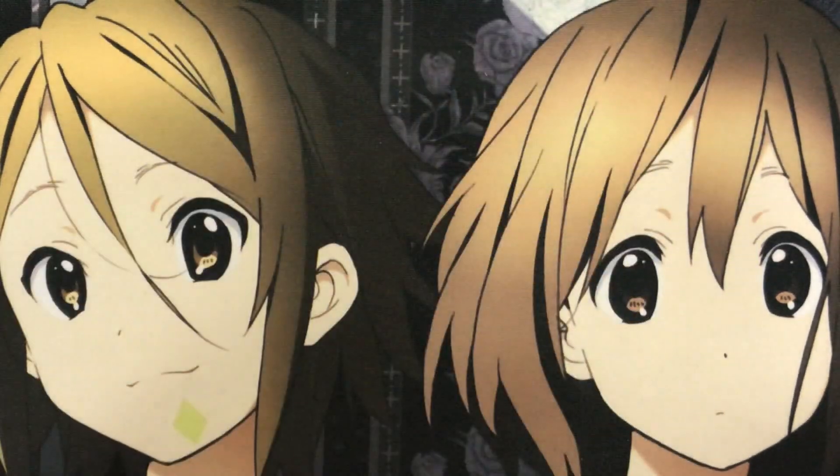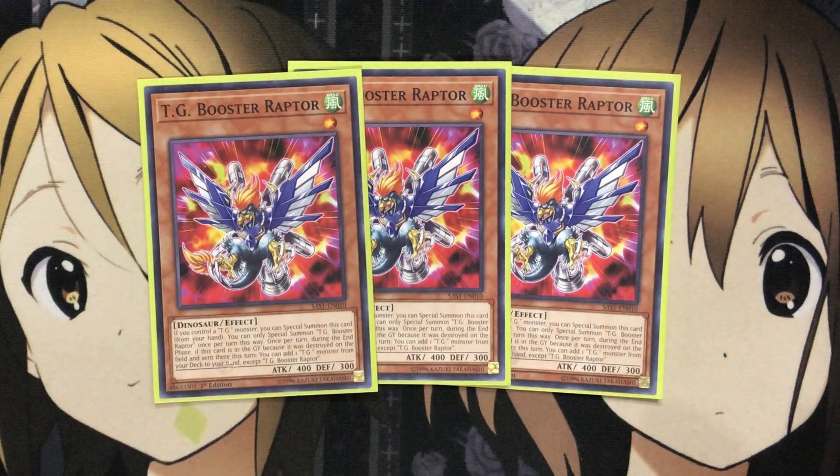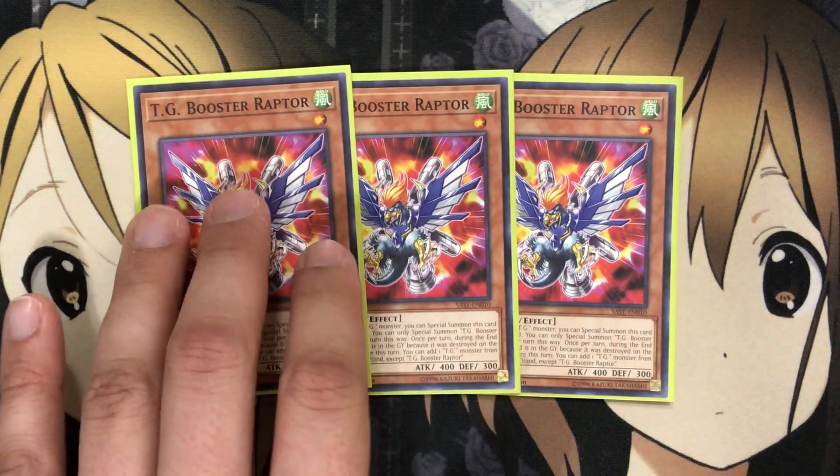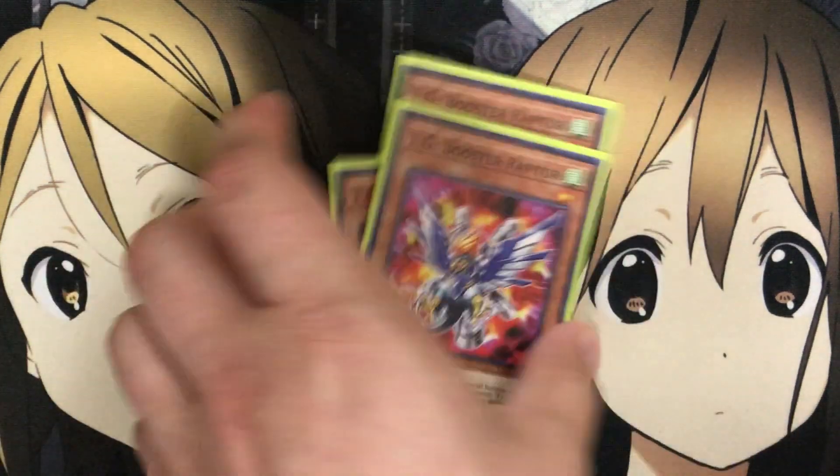I also run three TG Booster Raptor. If you control a TG monster you can special summon this card from your hand — you can only special summon TG Booster Raptor once per turn this way. Once per turn, during the end phase, if this card was destroyed on the field and sent to the graveyard this turn, you can add one TG monster from your deck to your hand except Booster Raptor. More search just like TG Striker, plus it's level one, which is great for level adjustment into the type of play you want to go for.